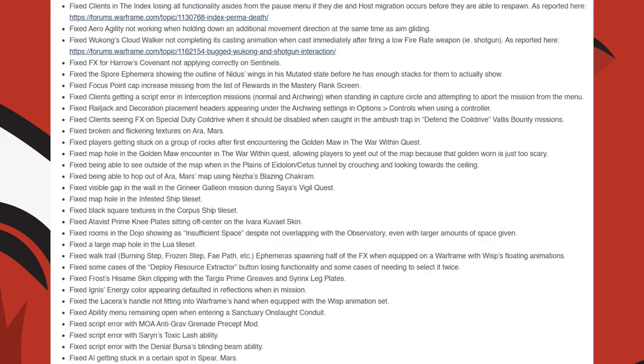Being able to see outside of the map when in the Plains of Eidolon and Cetus Tunnel by crouching and looking towards the ceiling. They fixed being able to hop out of the Aero Mars node map using Nezha's Blazing Chakram. A visible gap in the wall of the Grineer Galleon mission during the Sire Visual Quest. A map hole in the Infested Ship Tileset. Black square textures in the Corpus Ship Tileset.